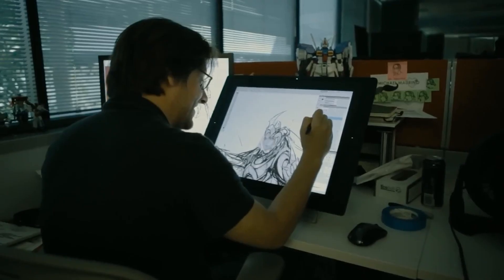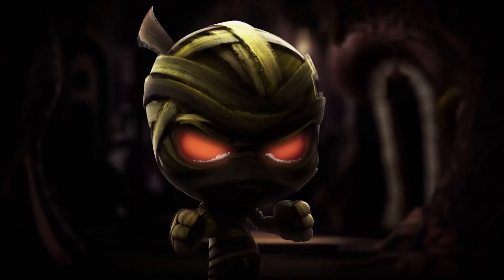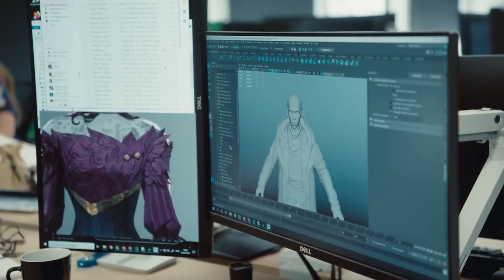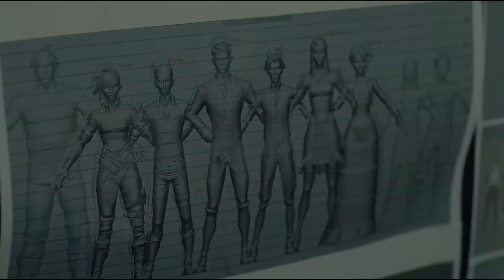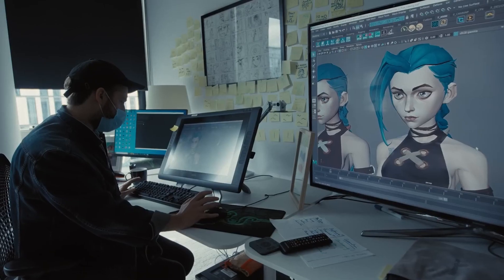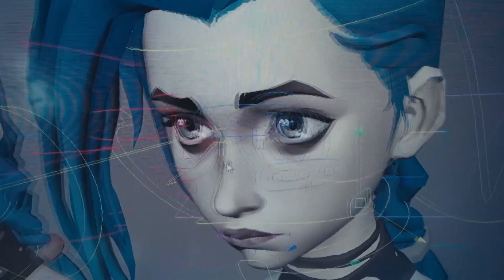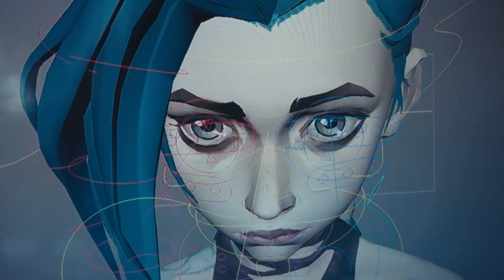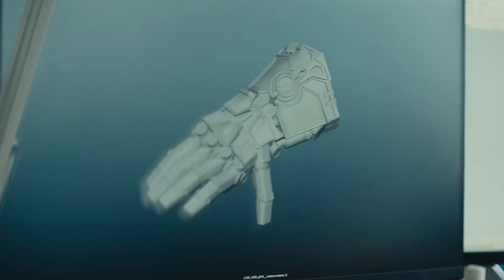Every game starts with an idea or concept, born from a story, unique gameplay or a technological innovation. The plan involves documenting the vision, describing content, ensuring team understanding and mapping out a production plan. Prototyping is crucial during pre-production, allowing testing of game mechanics, functions and art direction using rough, functional tests.